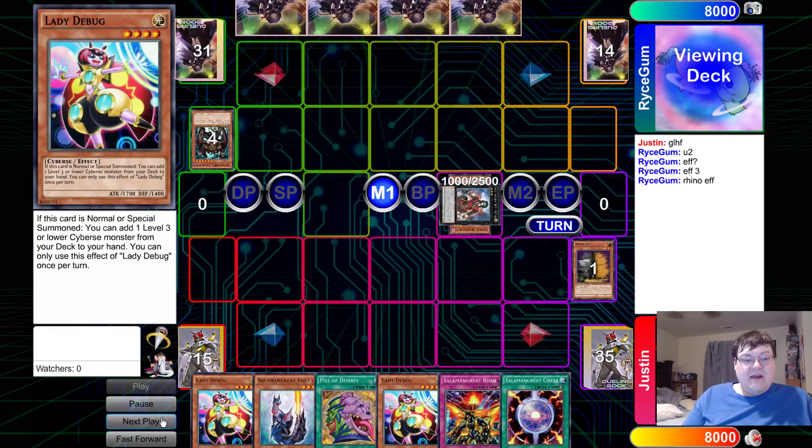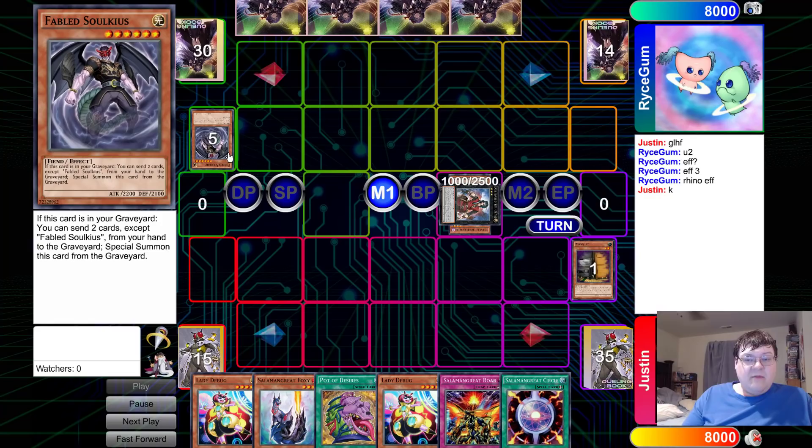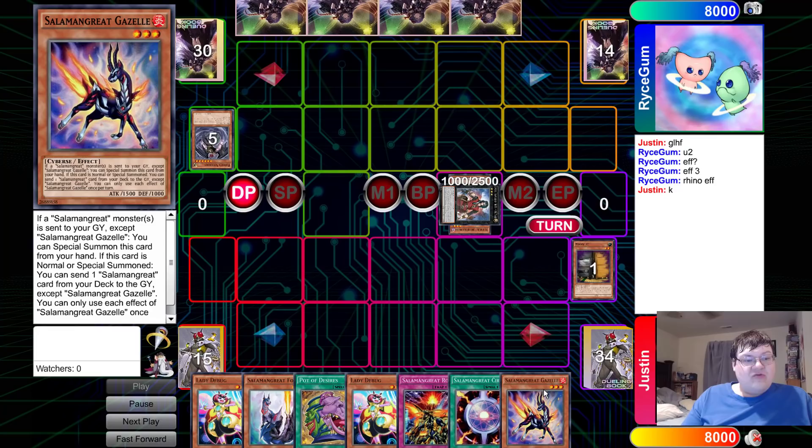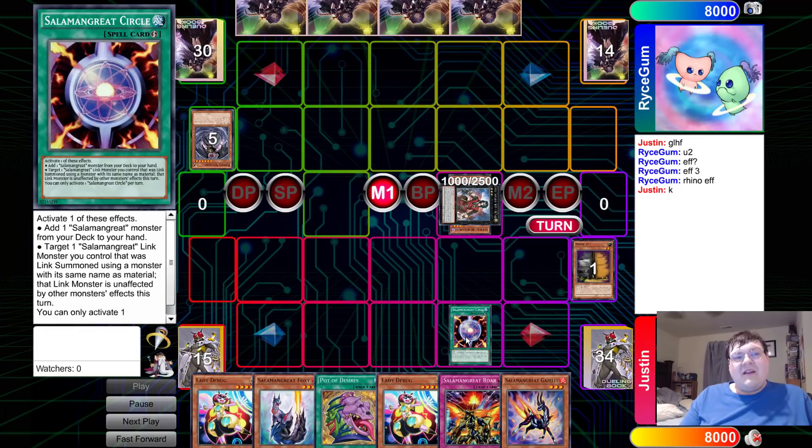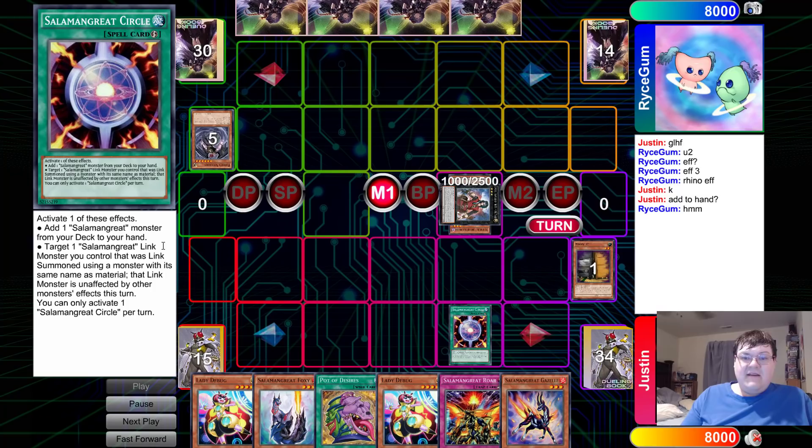Rhino goes ahead to mill off Sulcius, setting up for the next turn. We draw into our turn and drew Gazelle. We're going to start with the rota first — I'll declare the add from deck to hand function. Rota gets to resolve, adding Mr. Spinney.